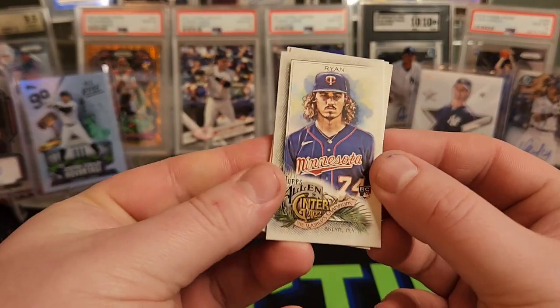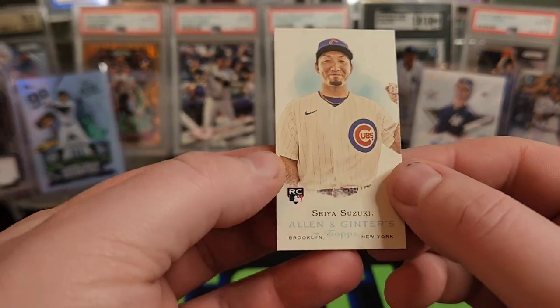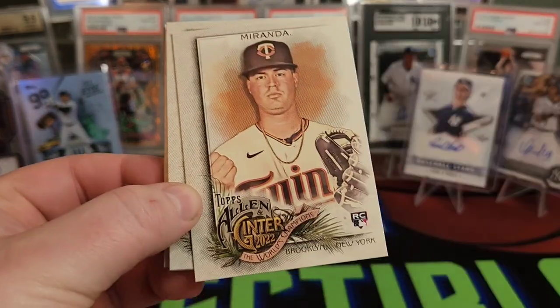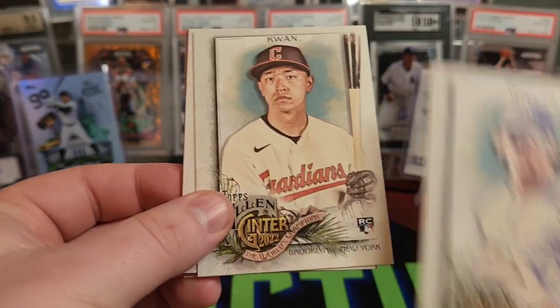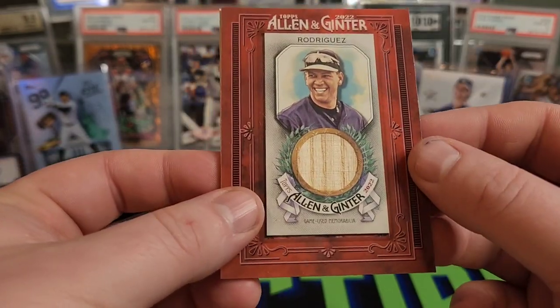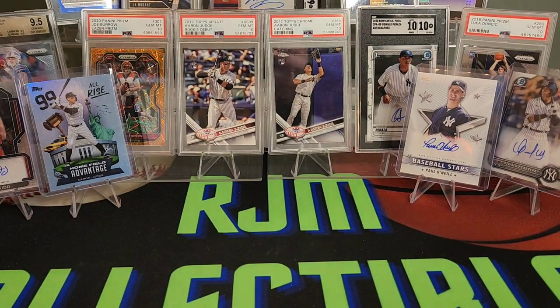Let's do our recap. Some of our good mini rookies: Joe Ryan, Heliot Ramos, Gabriel Arias, and Seiya Suzuki. Into our other hits — some nice rookies: Jeremy Pena, Jose Miranda, Cal Raleigh, Bryson Stott, CJ Abrams, Bobby Witt Jr., Steven Kwan. Jesse Winder auto, the A-Rod Game Used bat, and DJ LeMahieu on the patch. I'm actually happy that all of our hits were baseball players in a baseball set, which is always good. Drop some comments, let me know what you guys thought. Thank you so much for watching and remember to like and subscribe for more videos like this.